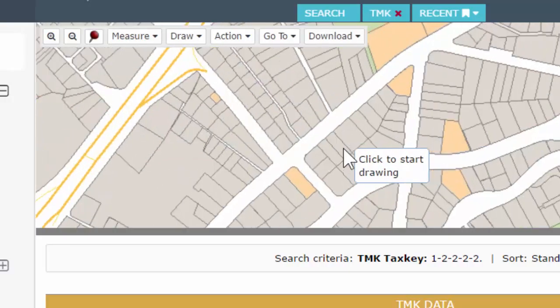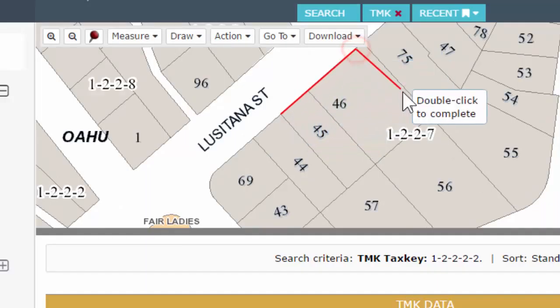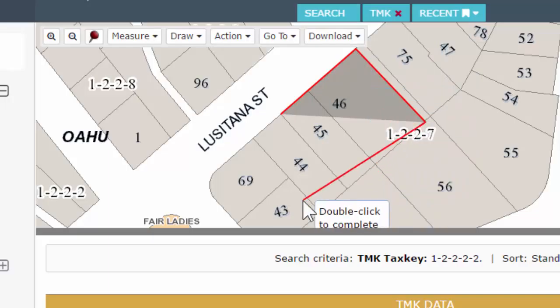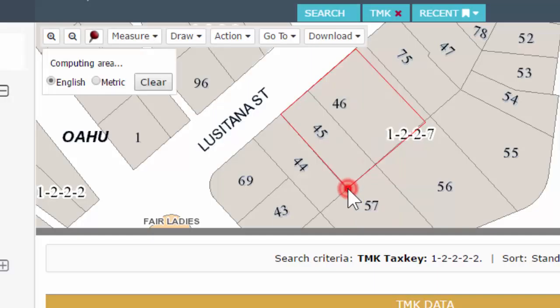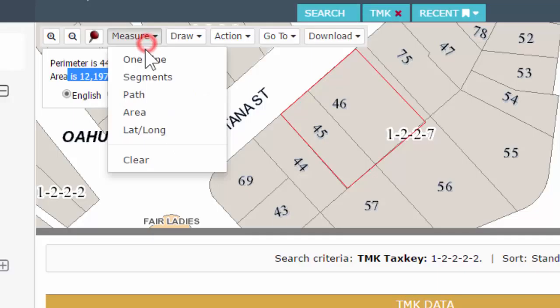Next is your area tool — let's zoom in. For area, you are going to want to complete the shape. It does say 'double-click to complete,' so I'll double-click — it draws my last connecting line and gives me my perimeter and my area. That is your area selection.